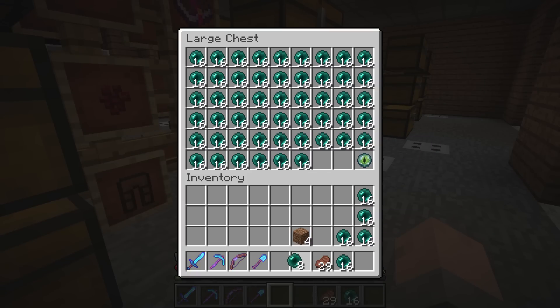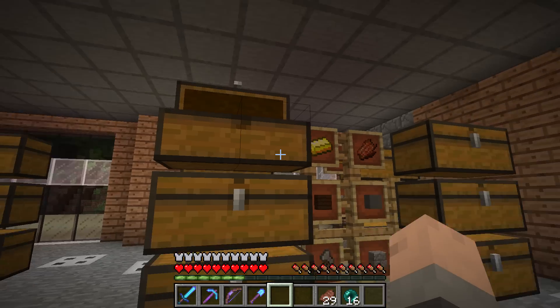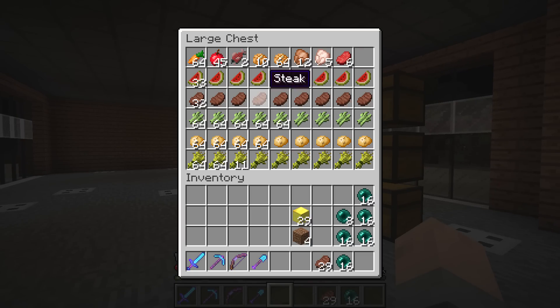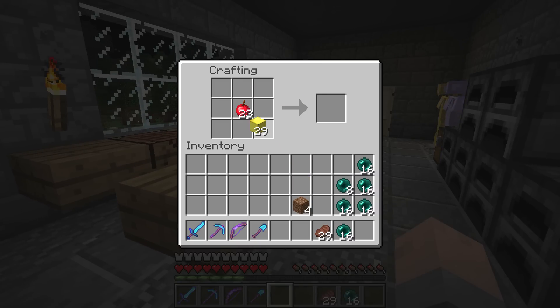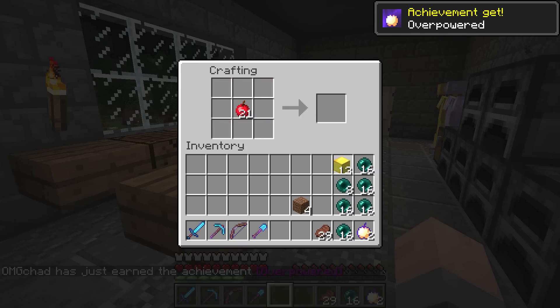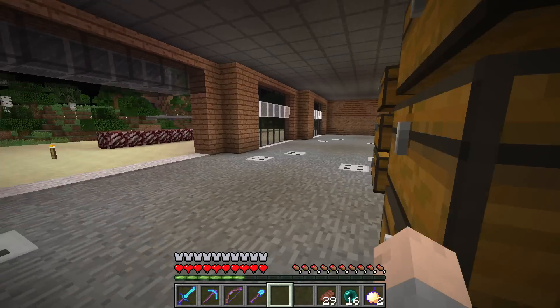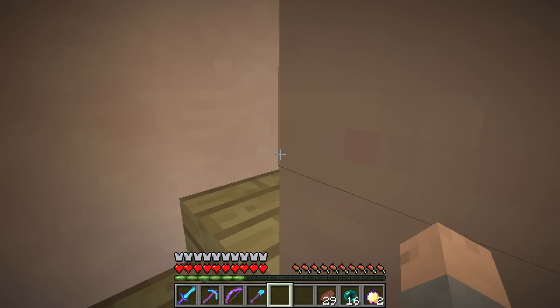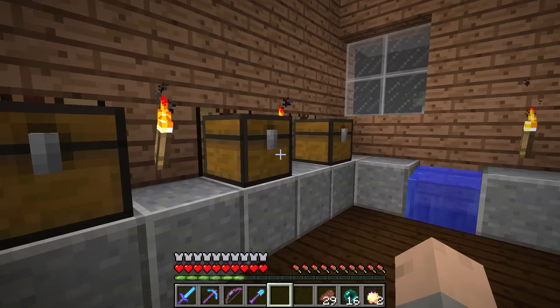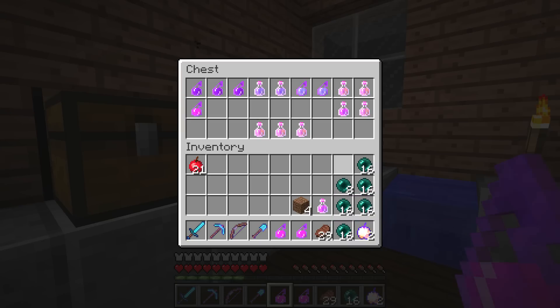But this time, you guys mentioned something I don't know why I didn't think about: I should have made some OP notch apples, which will give me resistance — super duper useful when fighting the Wither. Let's make two. Look at that achievement! So exciting. Now we have two notch apples — a golden apple with the pink text, it's amazing!